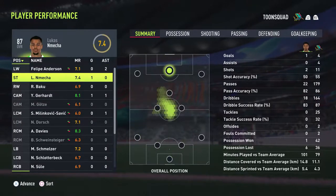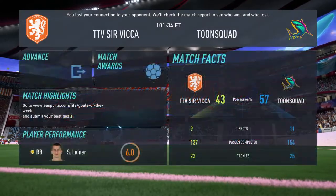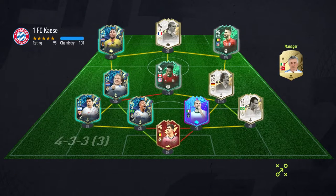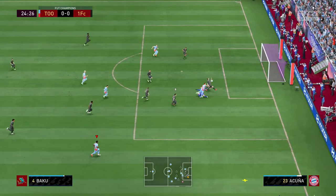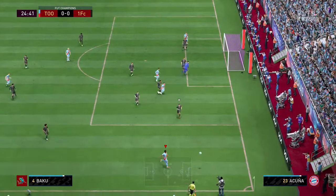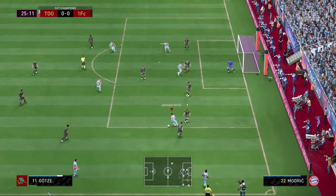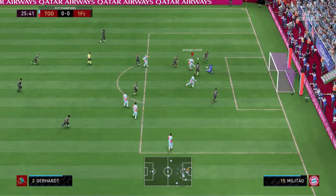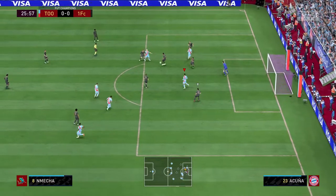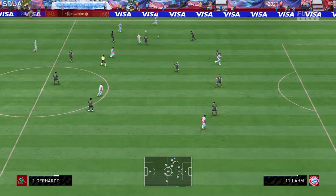Gerard gets a goal and an assist and I decided to play one more game. The final game is against a very cool looking team — also a very good team. Mecha finds Götze but can't finish; great save from his goalkeeper. The ball goes from Baku to Götze to Schweinsteiger to Dorsch, Gerard gets the ball again, another good save from his goalie. Then Mecha receives and makes it 1-0 with continuous pressure.